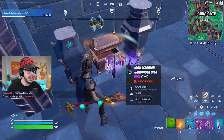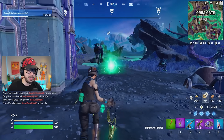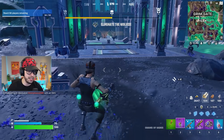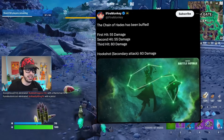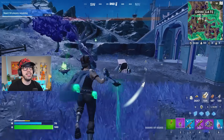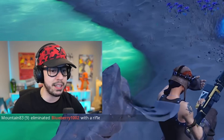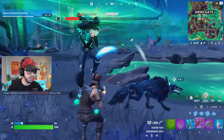I opened a chest and got the Chains of Hades. Now, what did they do to these? They buffed the Chains of Hades. The pull attack does about 10 to 20 more damage. The first two hits are now 55 each, the third hit is 80, and the hook shot attack was buffed to 60. I think optically it's a good thing — plus there's a secret with them that almost nobody knows about.